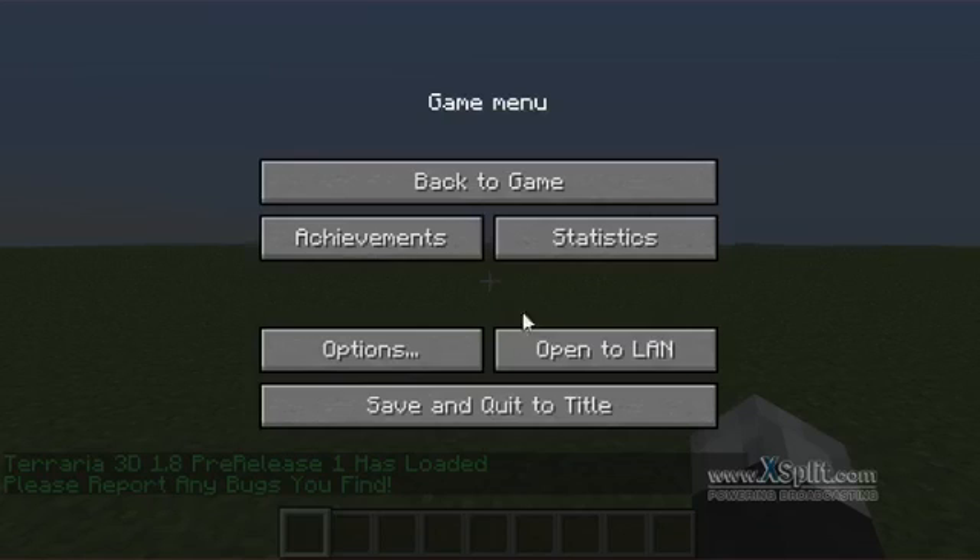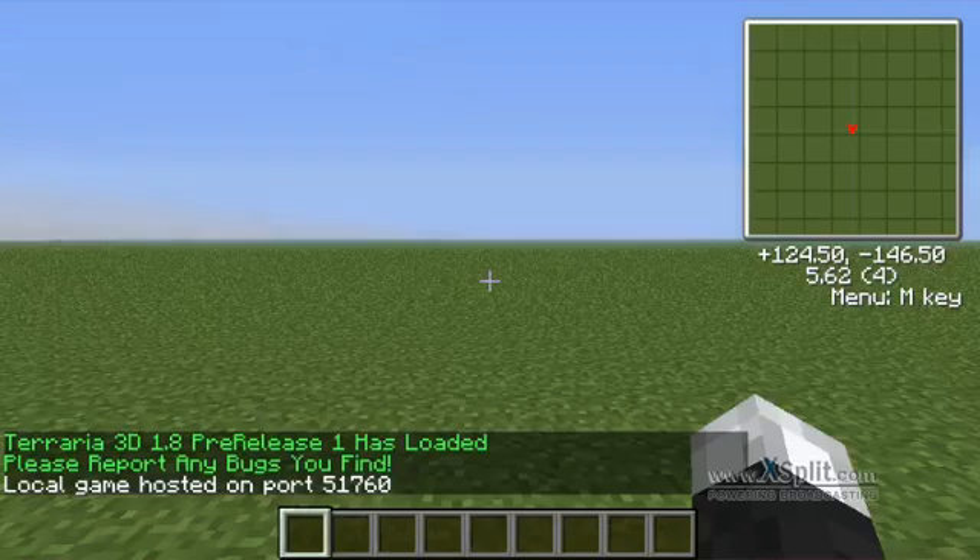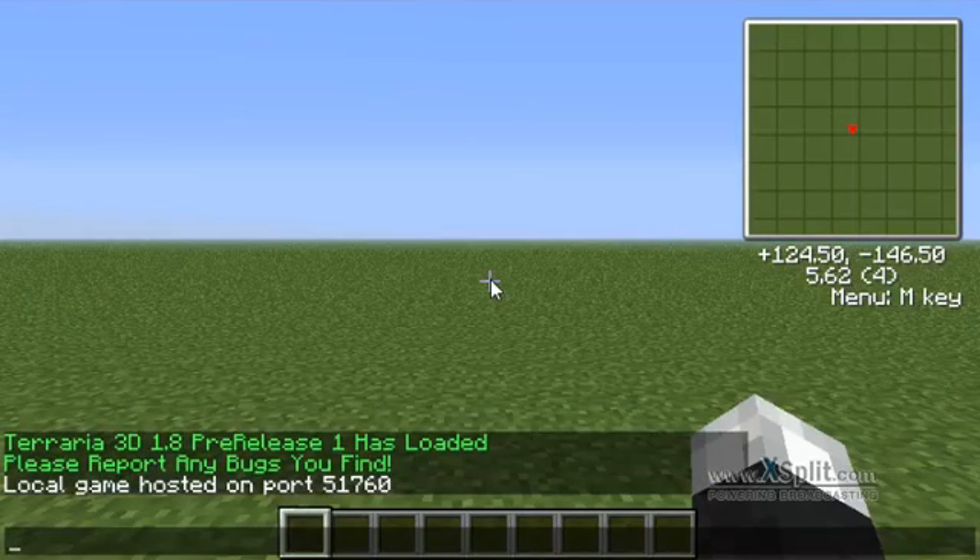We're in the world. What you do is you open the LAN. You do whatever you want. When you start it, you'll see there's a port. It says: Local Game Hosted on Port 51760. So I have my Hamachi open and I got this port. What you want your friend to do is type in the IP from your Hamachi that's hosted on, and then type in a colon with the port on the end of it.